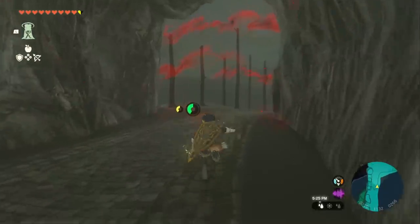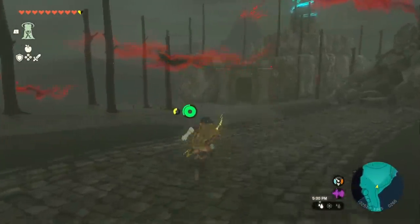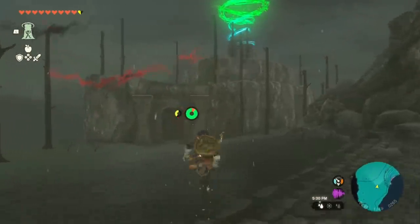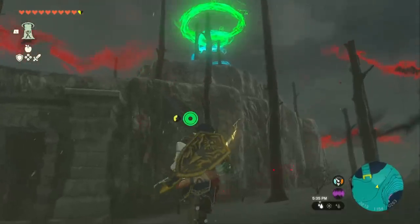You can use another dazzle fruit if you get a little nervous — it'll make them fall on the ground and we can just keep running. Essentially we're going to avoid that fight at all costs. Now it is still raining, but we want to get up to that shrine just so we have it.